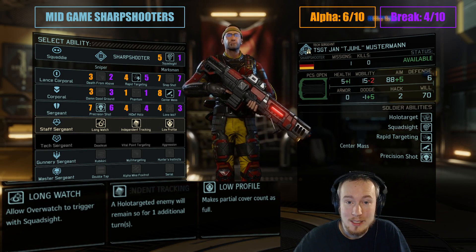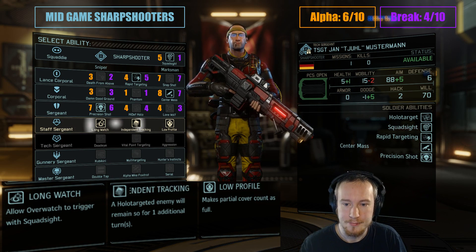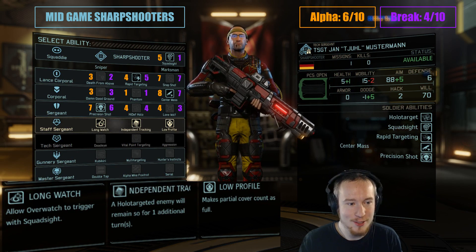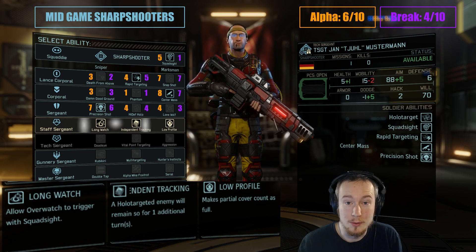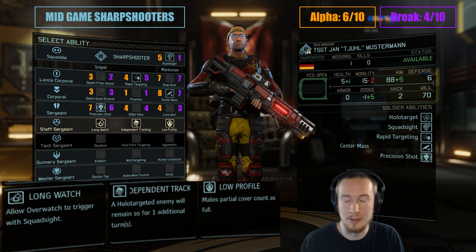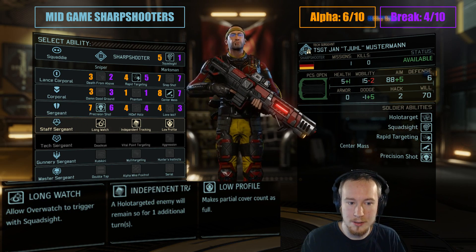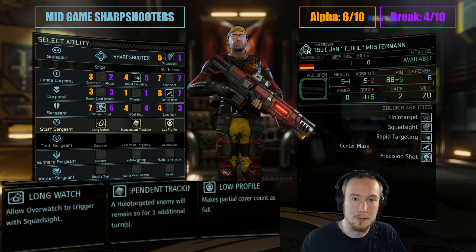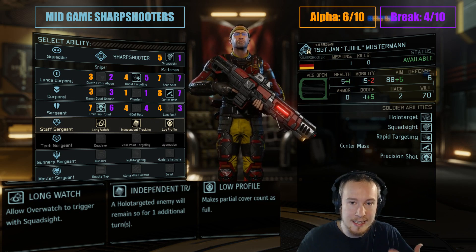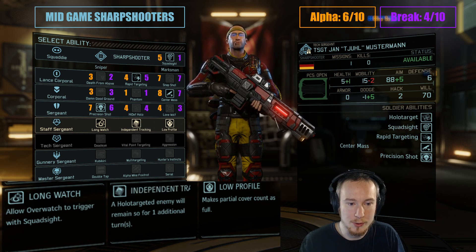Hi guys, JohanRibs here, and I'd like to welcome you back to my class reviews series. Today we're going to be talking about mid-game sharpshooters. To recap on what happened when we were talking about early-game sharpshooters, I said in general that I thought every Lance Corporal perk was pretty good, and they all lead into sort of different builds — we can go for Death from Above, Rapid Targeting, or Snapshot Sharpshooter. I decided to go for a Rapid Targeting build for this exact sharpshooter because I think it's the most interesting one — you take perks from all over the place, and it does cool things.